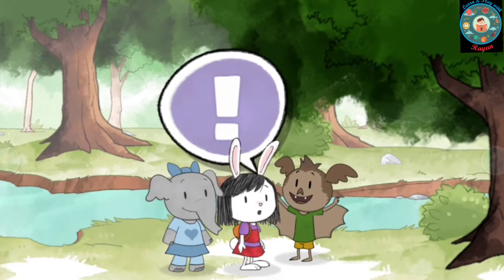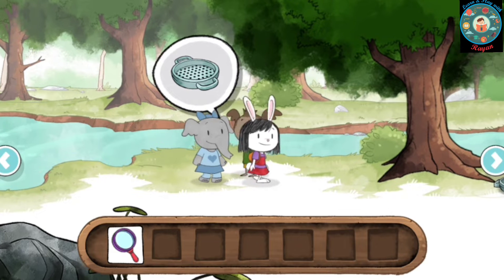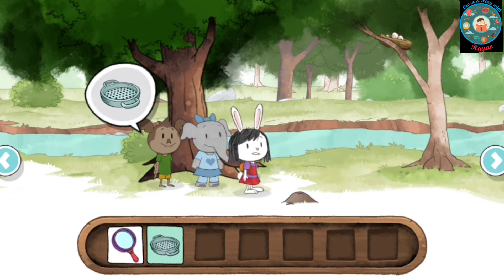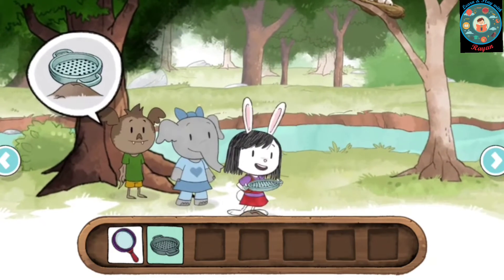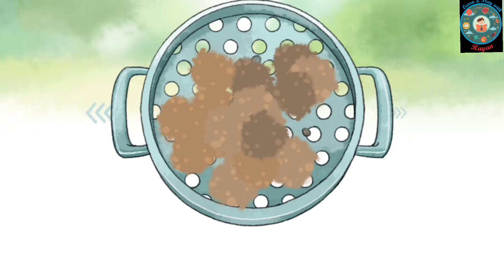Hi Ari! Olive and I are exploring — want to join us? Yeah! Hey, look over there — it's a tool we can use to find things in the dirt. This is a sifter. You can scoop up dirt, then give it a shake to see if you can find a nature treasure. Did you say nature treasure? Yeah, we can find things like rocks and shells. Move the sifter back and forth to find the treasure hiding under the dirt. Shake, shake, shake!